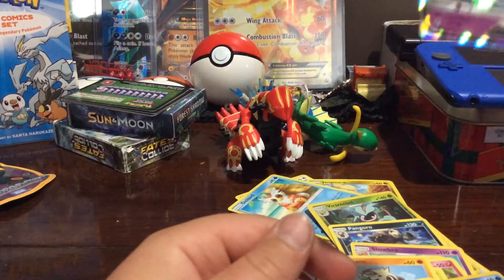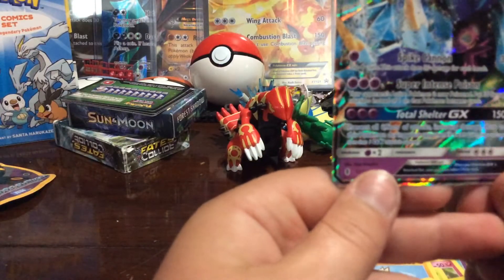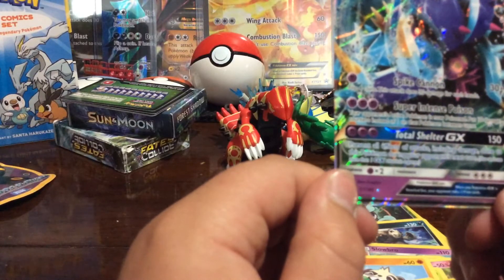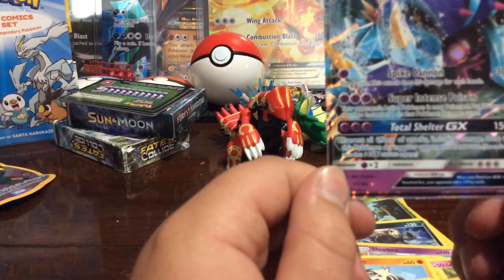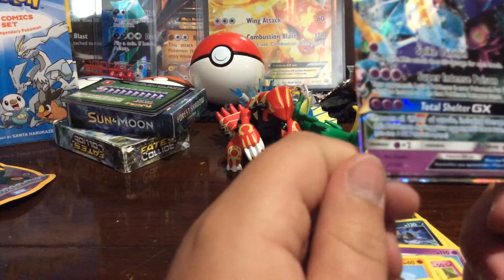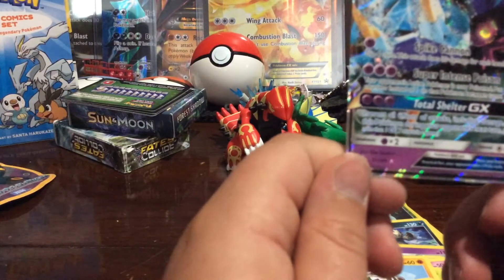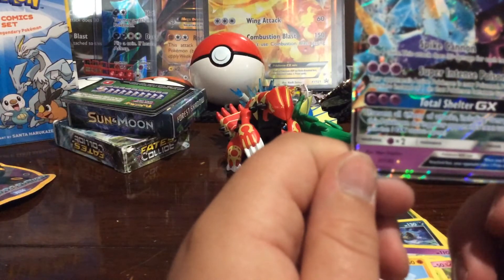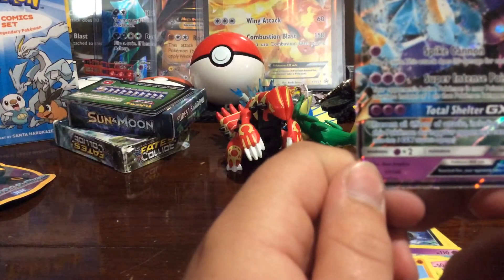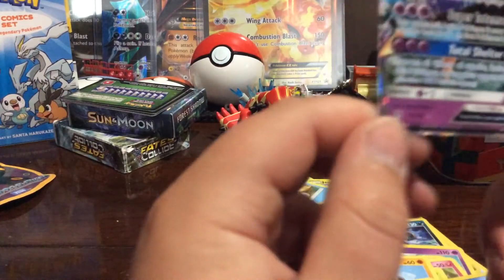220 HP, Psychic. Spike Cannon: flip four coins, this attack does 30 damage for each heads, and it's 30 times. Super Intense Poison: your opponent's active Pokemon is now Poisoned, put 10 damage counters instead of 1 on that Pokemon between turns. And Total Shelter GX: 150 damage, prevent all effects of attacks including damage done to this Pokemon during your opponent's next turn. You cannot use more than one GX attack in a game. Its weakness is Psychic.